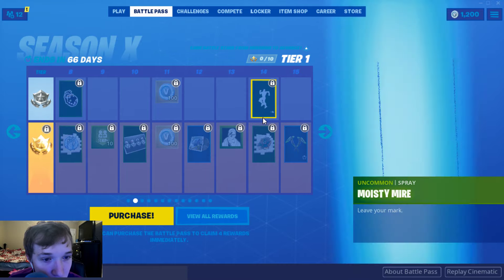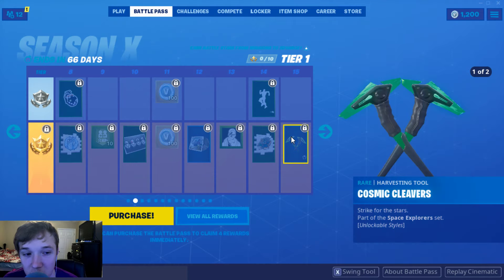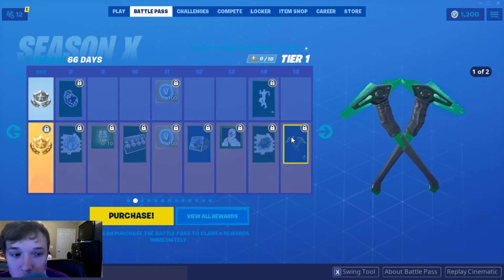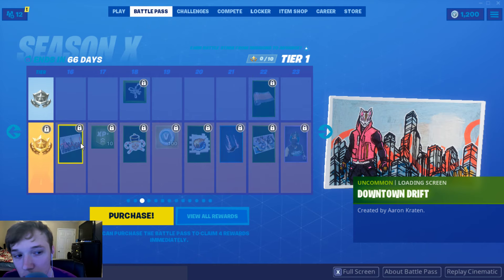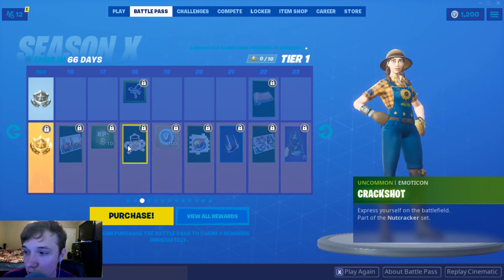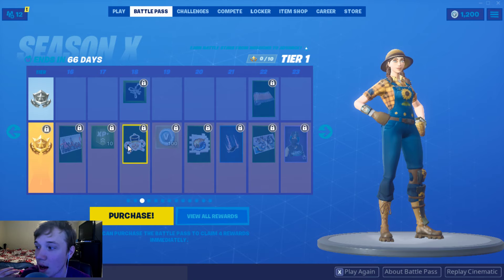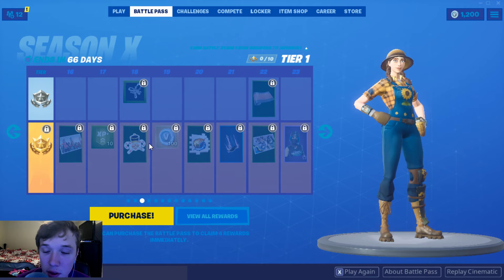The Moisty Mire Spray — that would be really funny to do after you got a ragged team. The Cosmic Cleavers for the Space Explorer set — oh, there's only two styles, those are kind of cool. Downtown Drift Loading Screen. A Personal XP Boost. I don't like the emotes that are stickers you just throw up. I'm sorry if the webcam is really bad, it looks like it's really bad when I'm recording this.